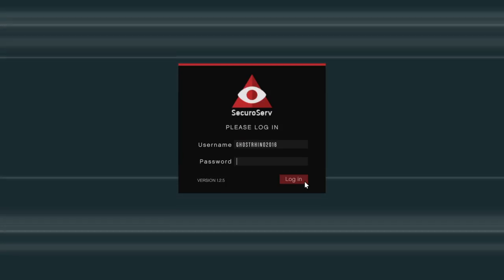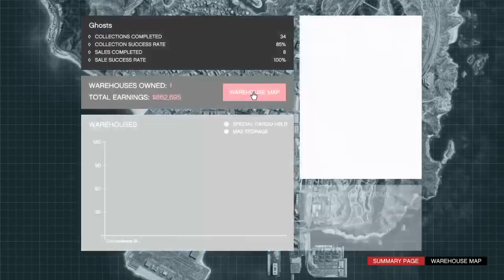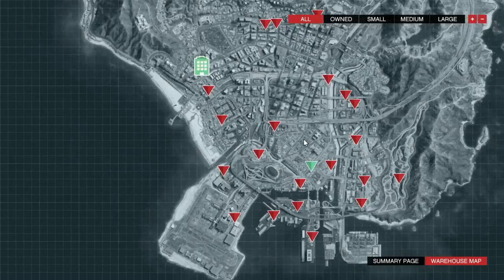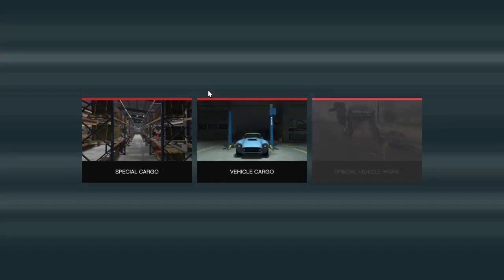It doesn't matter which office you buy; what matters is — go to your warehouse map. You won't have this because you don't have your warehouse yet. There will be all of the warehouses listed. For me, the cheapest one is at the bottom here, and I've already got six percent filled with crates — only one crate right there. You can buy one and then do the mission.